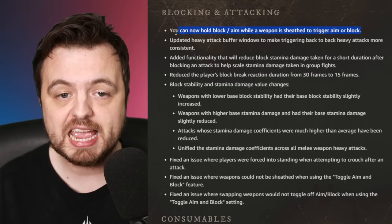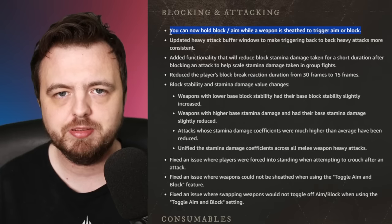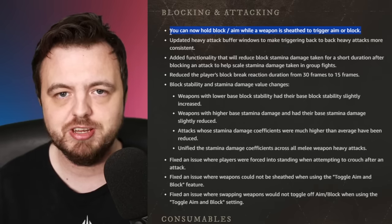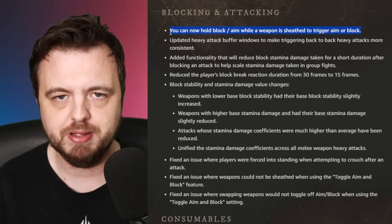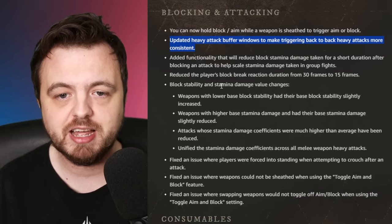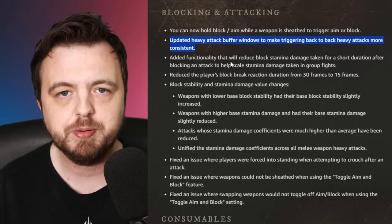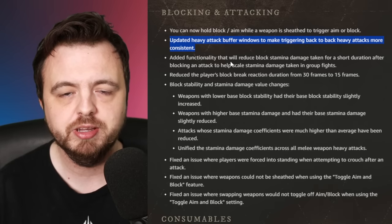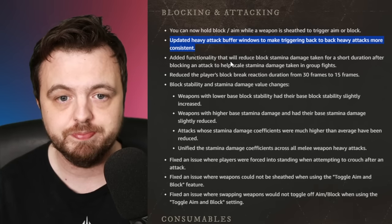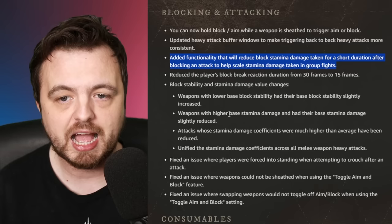Two big blocking changes here. First, you can now block and aim when you have a weapon sheathed - it will automatically unsheath. Previously trying to block with a melee weapon or aim with a bow would do nothing if the weapon was sheathed, which was frustrating. They're eliminating that. They are also updating the heavy attack buffer windows to make triggering back-to-back heavy attacks more consistent - a buff when using serenity in a heavy build.